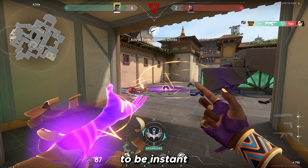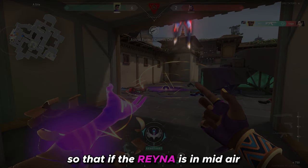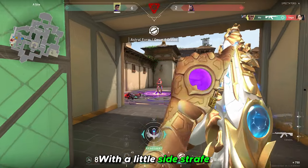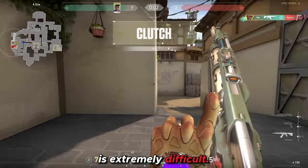I'm expecting the trade to be instant, so I preemptively gravity well the moment I kill the Sage so that if Rainer is mid-air she's essentially doomed. With a little side strafe I was able to displace Rainer's aim, as aiming whilst in a gravity well is extremely difficult.